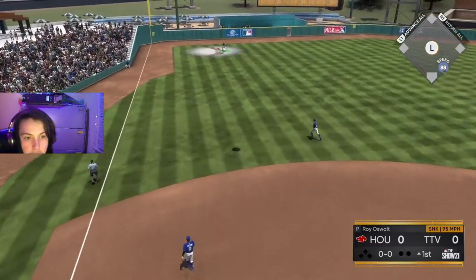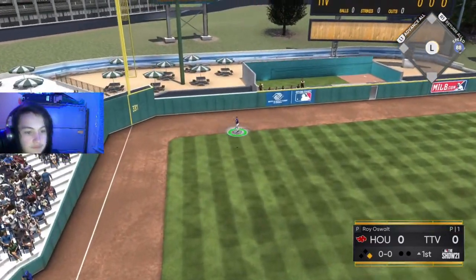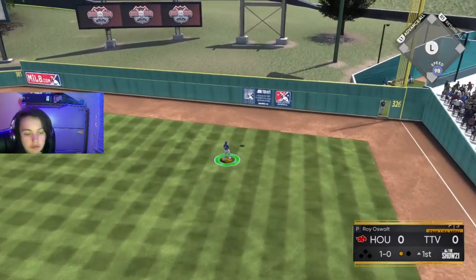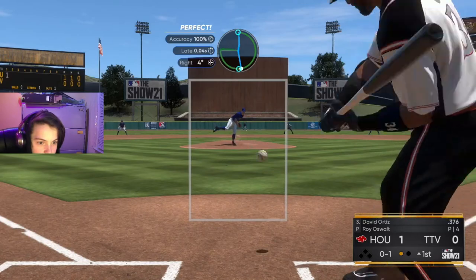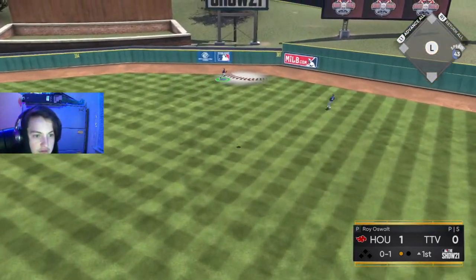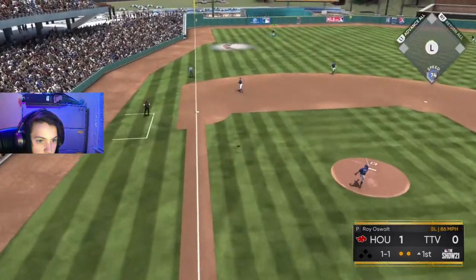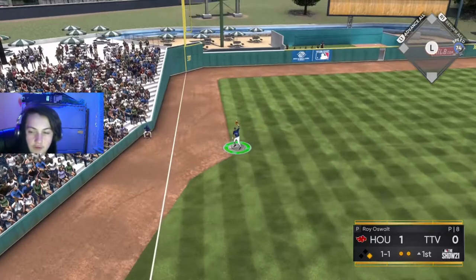He pops it up to Chipper Jones in left. Good swing, but we're down 1-0 early. We jam him and he flies out to center field — Buxton underneath of it to make the catch, out number 2. We jam him again, Chipper underneath of it to make the catch, out number 3.